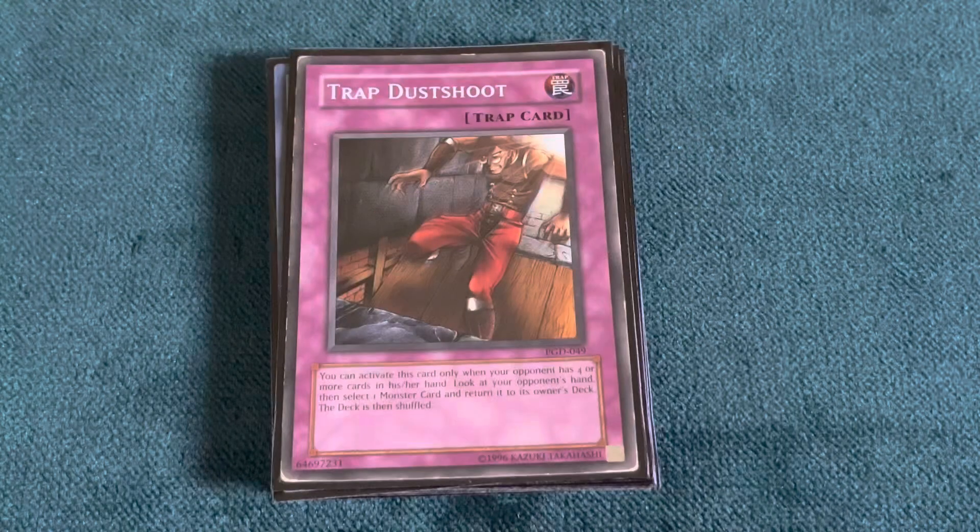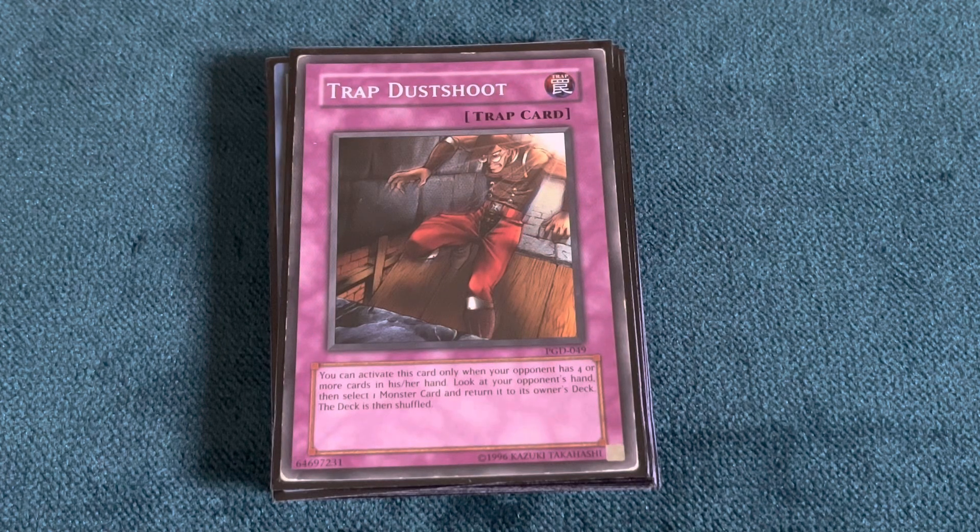For the traps, we're just playing one Trap Dustshoot. Since there's only one trap, you have tons of other options — you can cut traps altogether, play another Mystical Space Typhoon, or play Treacherous Trap Hole. This deck is so malleable that you can change so many different things and still achieve a winning result. And with that, that's the main deck — 40 cards as always.